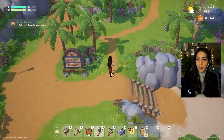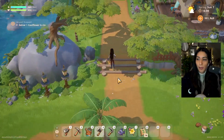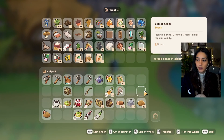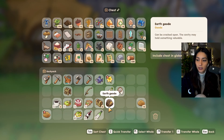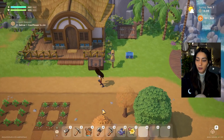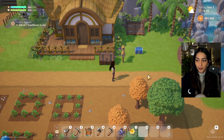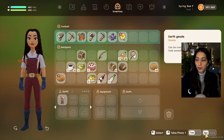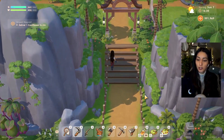I'm just gonna drop some stuff over here because I have too much stuff. I got a really a lot of stuff, I don't have enough space. My back looks terrible. I'm gonna sort this out and let's go to the mines.